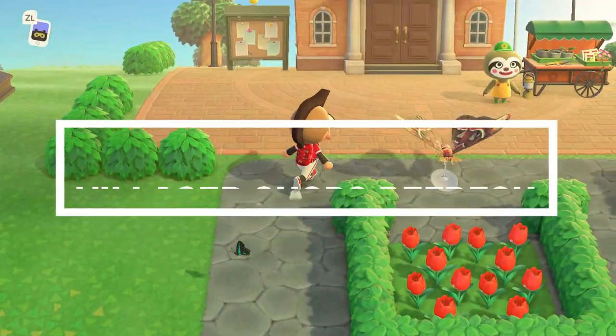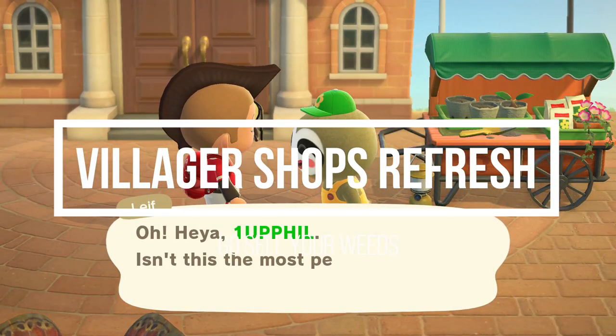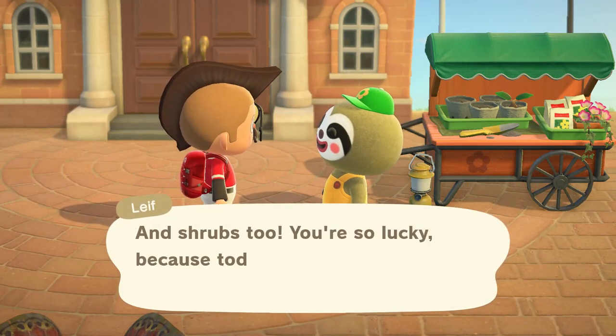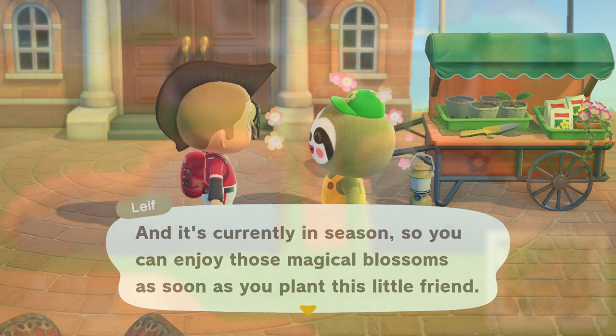A lot of people will time travel back and forth when they find that Kicks or Label is on their island, because the villager shops will refresh. The Able Sisters' daily stock will also refresh, though you may have to time travel outside of the current week to refresh their weekly stock.